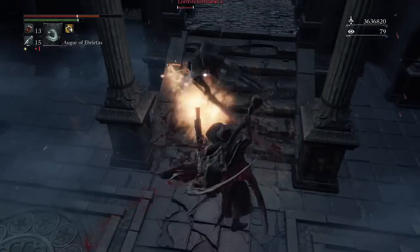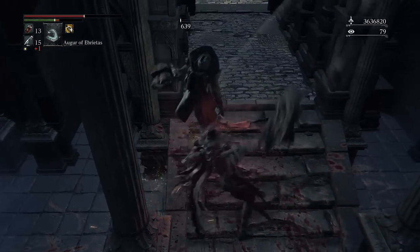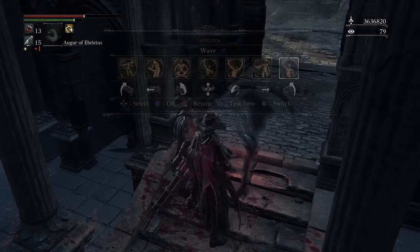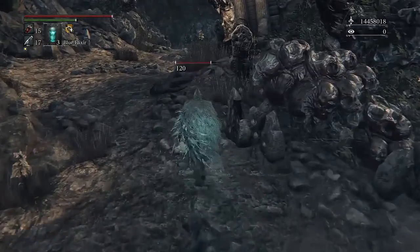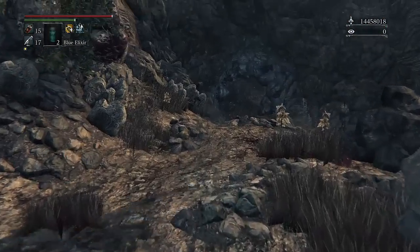First, both modes have hyper armor, so you can attack and not get stunned — that's very good in both modes, but it feels much better in the untransformed mode, the hammer mode that bashes people.